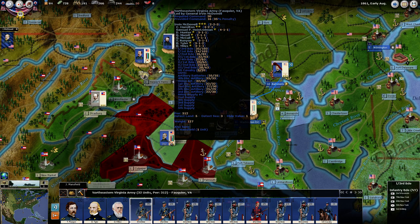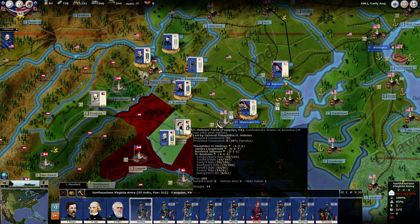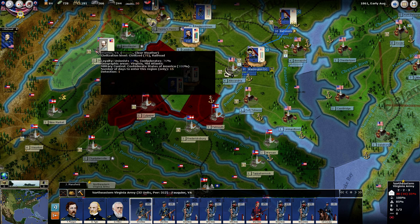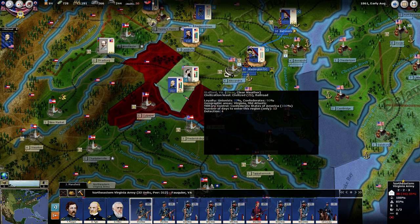If we look at the unit we fought, you can see they're not doing too much better than we are. In fact, their cohesion is even worse and their strength is even worse. So we're not really in danger from this specific unit. But we do have Johnston up here with his completely fresh Army of the Shenandoah — I believe it has at least three brigades of infantry, three artillery units, and some supply. Should these come down and attack us while we're in such a dire strait, that's not going to be good.